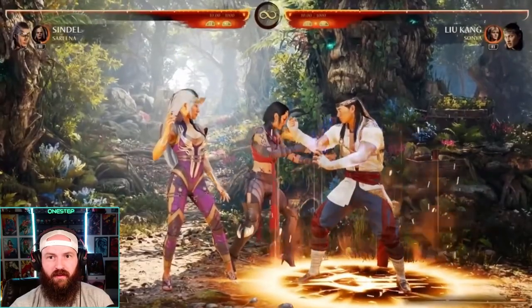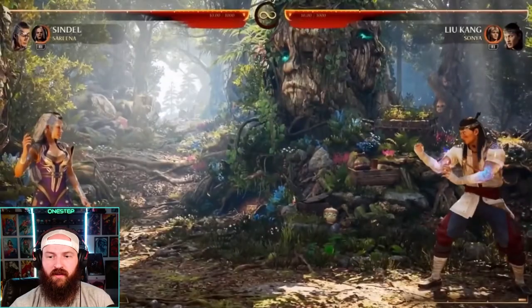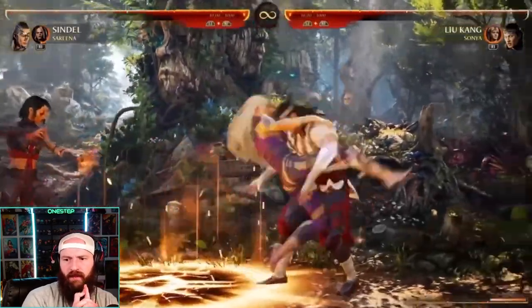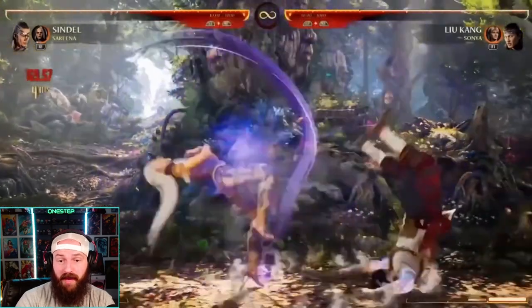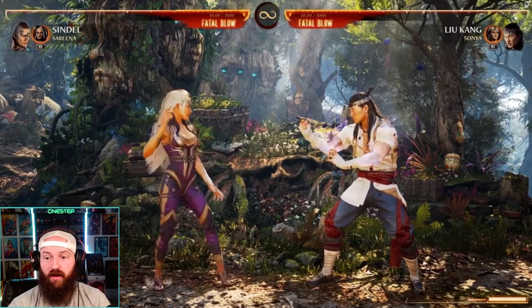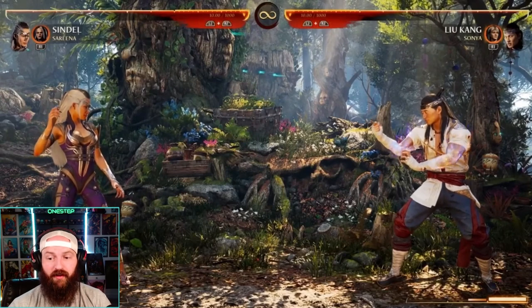Lastly she has a fourth move. Every cameo has at least three and some might have more. Sareena has Jataaka's curse — she puts a rune on the ground and while the opponent is standing in it, their meter is being drained pretty quickly. This is an ambush move, so while you have a combo going you can summon her and completely drain your opponent's meter in the corner — mid-combo — so they can't break out of your combo.